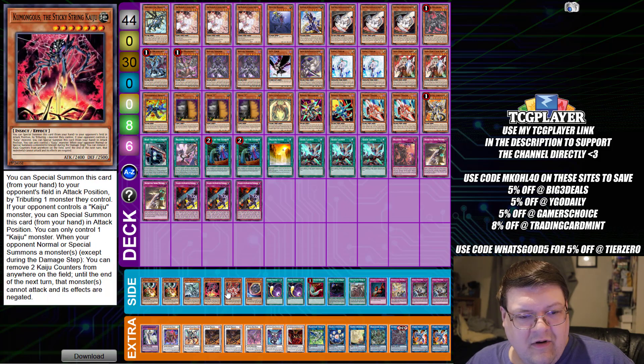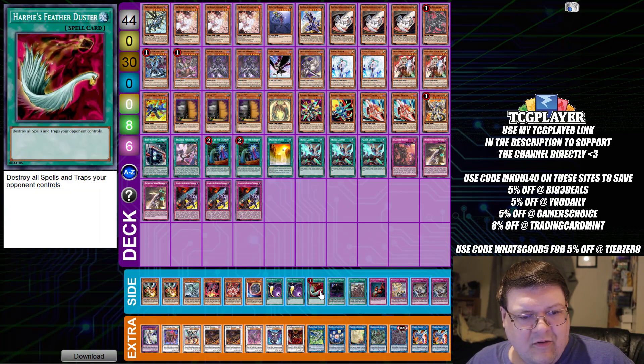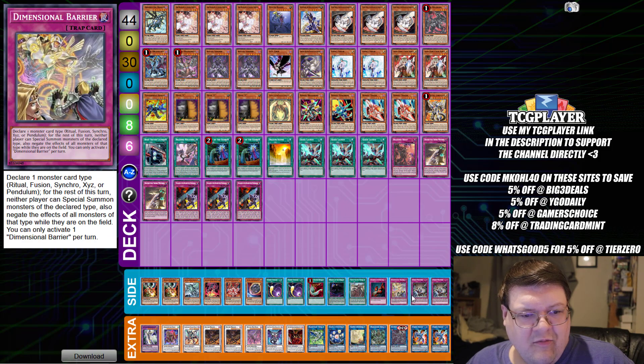Then we have two Drill Knockbird, one Turtle, one Spider with one Kurikara, one Nibiru, two Cosmic Cyclone with your one Harvey Sylvester, one Herald of the Abyss, one Thrust, one Appointer, one Dimensional Barrier, and two copies of Evenly Matched — wrapping up the power of your metagame.